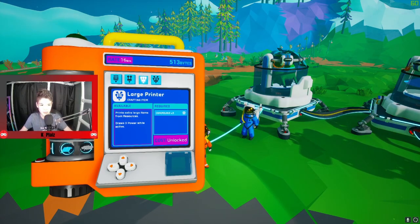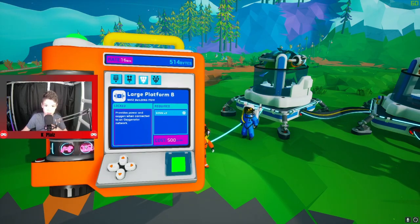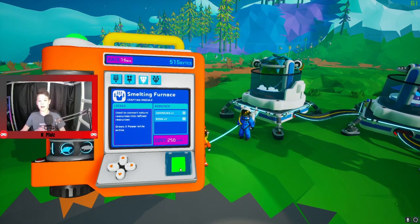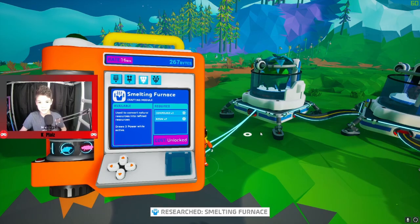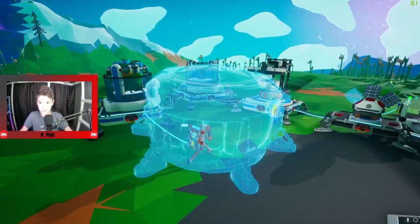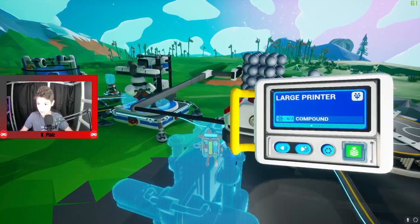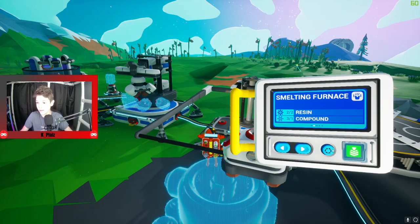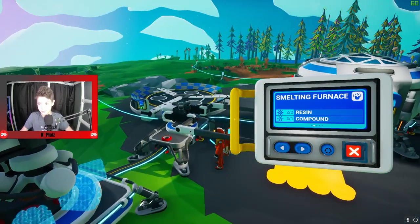Not everyone runs at 200 frames per second. We need the smelting furnace. I just unlocked the smelting furnace — go check if it's in the medium or the large table. It's in the large printer. Smelting furnace. I have everything for it already. Perfect. There we go. Perfect.